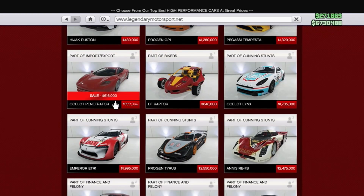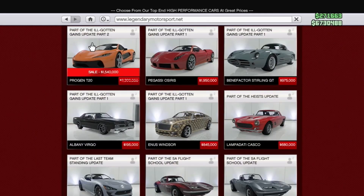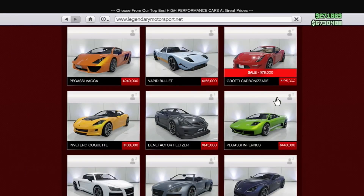For the Legendary Motorsports two-door section, we're going to have the Ocelot Penetrator, Fister 811, Vapid FMJ, Progen T20, and the Grotti Carbonizer.